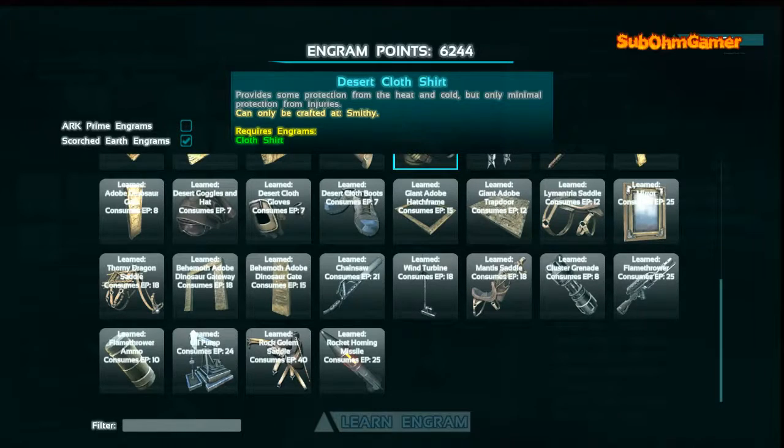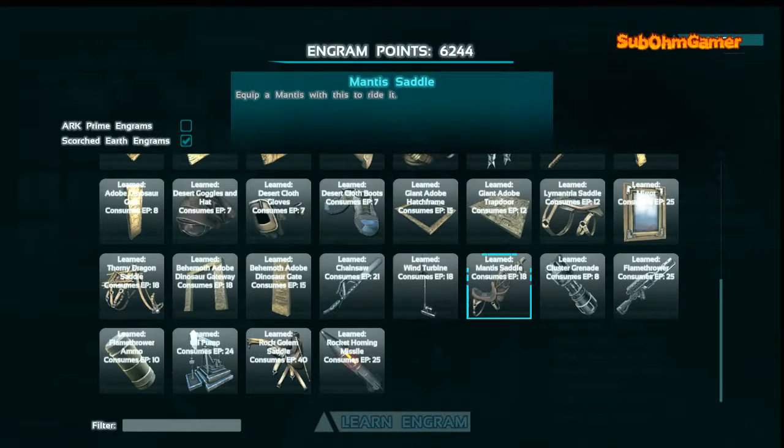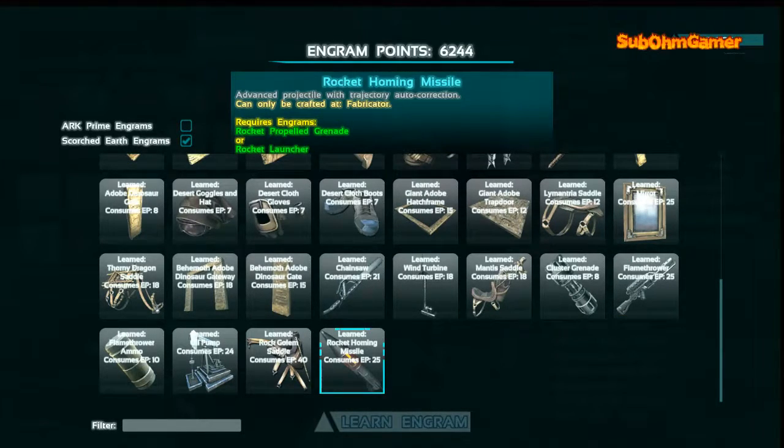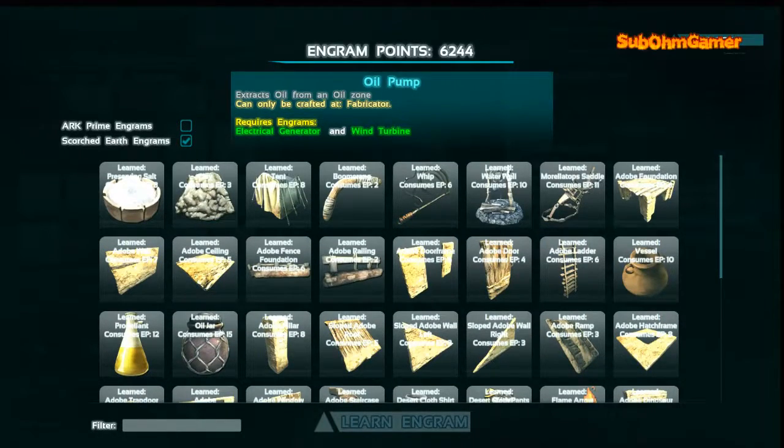Also we have got a chainsaw which I haven't made one yet so I'm not too sure. Wind turbine - that basically gives you three power like your generator. Mantis - I have come across a couple of mantis but haven't tamed one yet. Cluster grenade splits into several explosive fragments. Flame thrower - haven't used that yet. Oh, I didn't even notice this one - we have got a homing missile that looks pretty nice. And obviously an oil pump - there are supposed to be oil zones on the map, I haven't come across one yet. But yeah, that's all your new engrams for Scorched Earth.